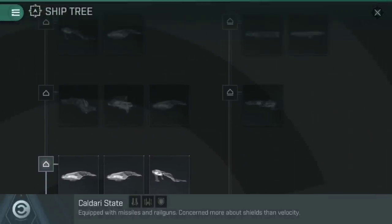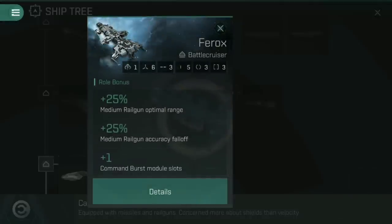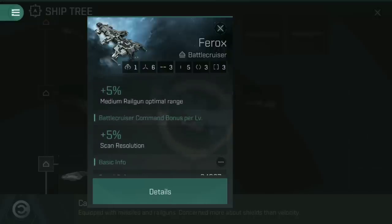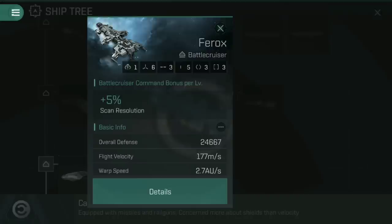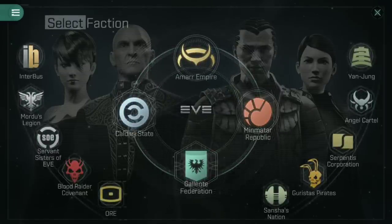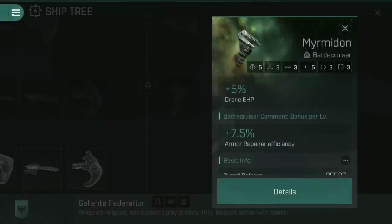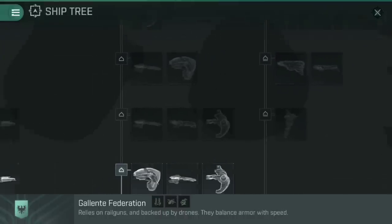Looking at tech seven: if you're looking at battlecruisers when those become available, this is where the Ferox comes in. This is all based on medium railguns — medium railgun optimal range and accuracy falloff baked in as a roll bonus. Advanced medium railgun upgrade increases the railgun damage and optimal range, and battlecruiser command gives you scan resolution. Six high slots, five low slots, and three mid slots — a very versatile ship. And a whopping overall defense of 24,667, which you can boost up even higher. It's a tanky, tanky ship, the Ferox. Sadly, if we jump back to the Caldari ship tree, there is nothing there at battlecruiser tech seven — we have the Myrmidon which is a drone ship. So if you're looking for a battlecruiser that uses railguns, that's where the Ferox comes in.